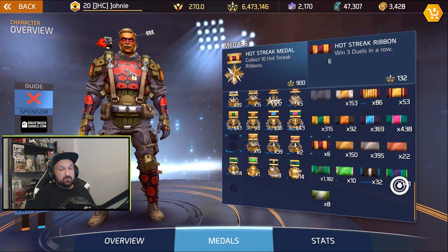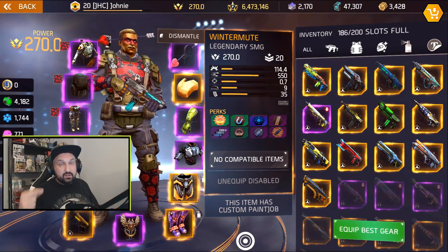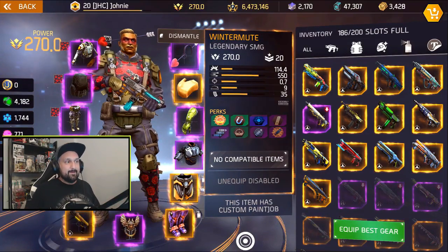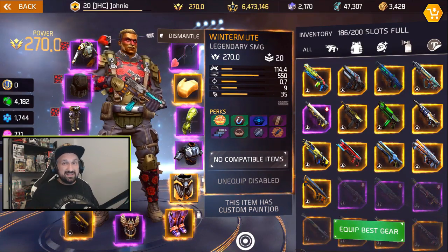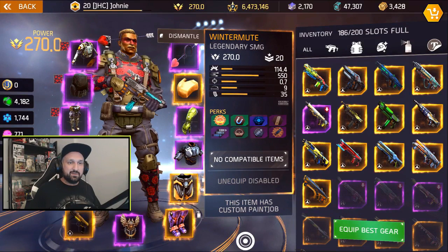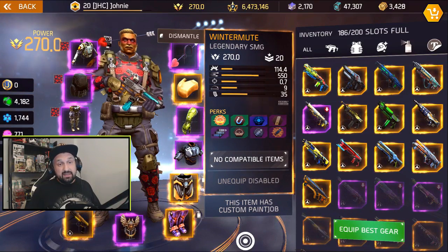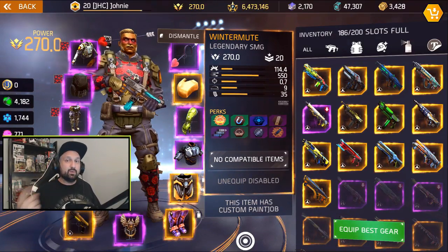I got 6 hot streak ribbons now, need 4 more. So that was the Wintermute SMG — I'm not a big SMG guy but so far it feels pretty good. It's the least accurate of all legendary SMGs but it's got the highest damage and second highest fire rate. High fire rate helps you hit moving targets. Wintermute drops in Voltaic Fist — it's not that rare, and it's a pretty quick and easy dungeon. Thanks for watching — hit like, leave a comment, and subscribe for more Shadowgun Legends news, gameplay, and guides.